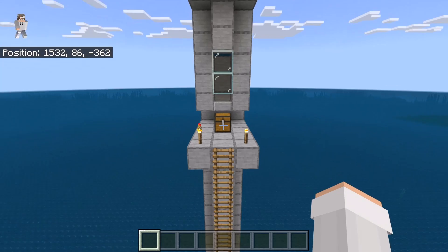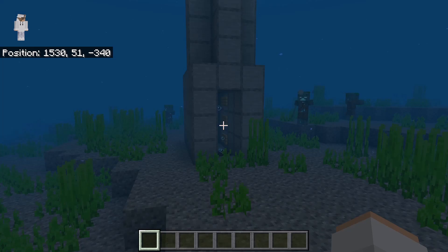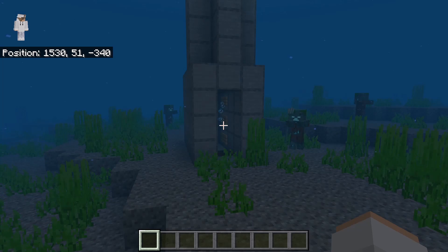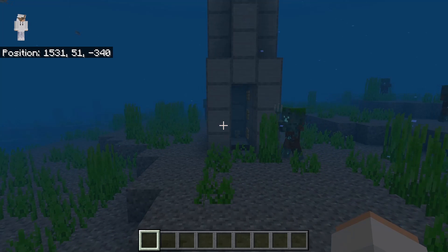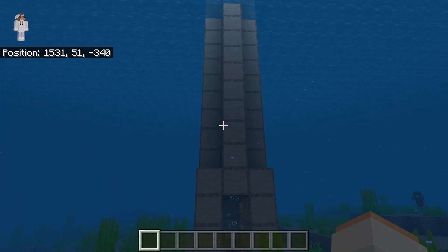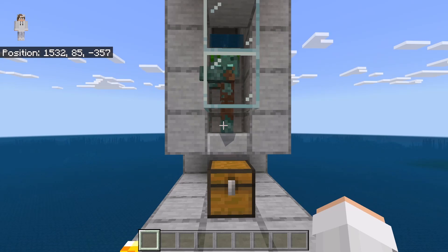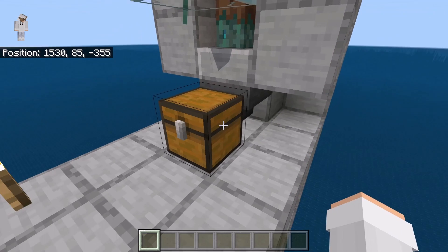How this farm works is: whenever you stand on this platform, drowned will spawn in the ocean. Drowned near the farm will try to attack the sea turtle egg. When they do that, they will get pushed up by the bubble column into the kill chamber. You can easily kill all the drowned over here. All the loot will get collected by the hopper and funneled into the collection chest.